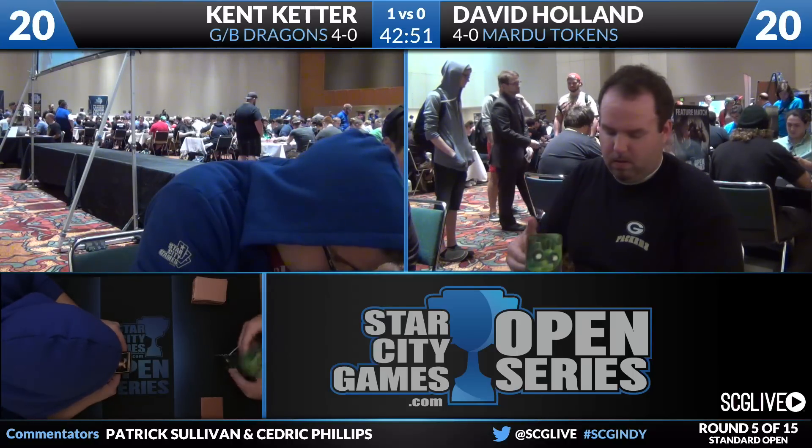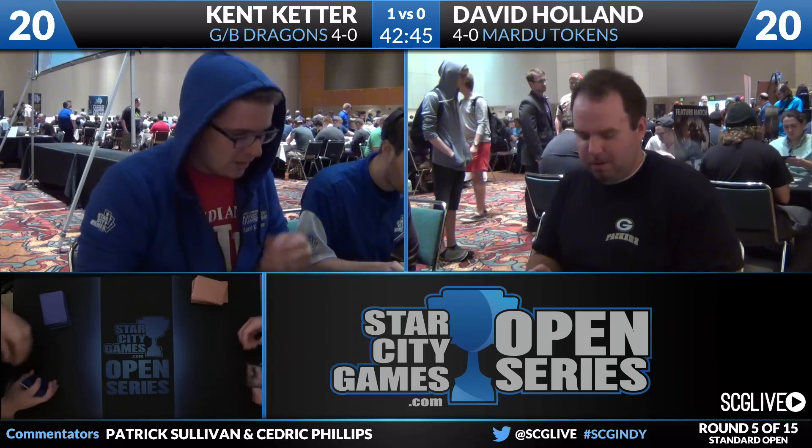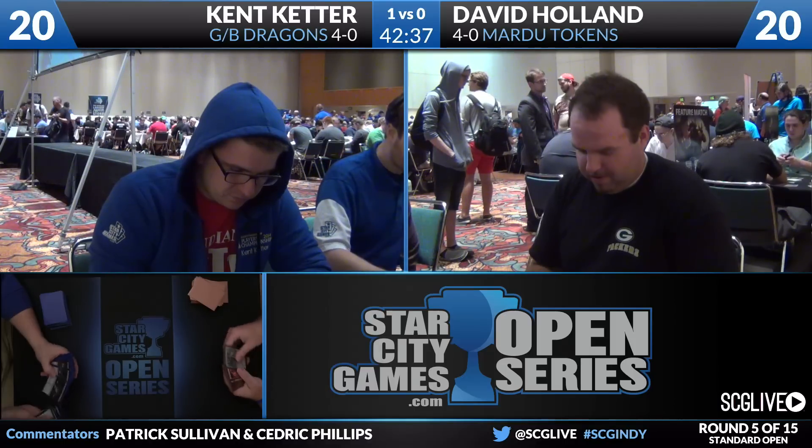We'll start with Holland and his Mardu Tokens deck — he's got a lot going on in the board: Outpost Siege, Thoughtseize, Elspeth Sun's Champion, Anafenza the Foremost, two copies of Self-Inflicted Wound, two copies of Ultimate Price, two copies of Hero's Downfall, two Erase, two Bile Blight, one Burn Away. The only card I'm confident will be coming in is the Burn Away — attacking the graveyard here is great for David in this matchup.